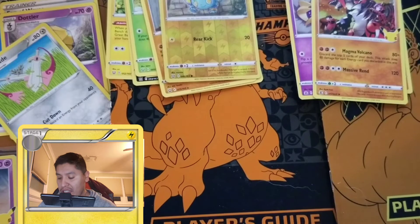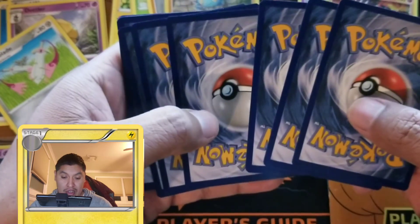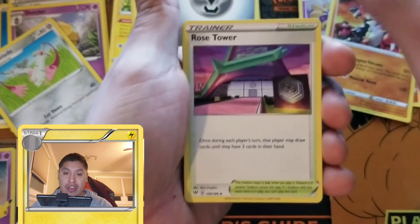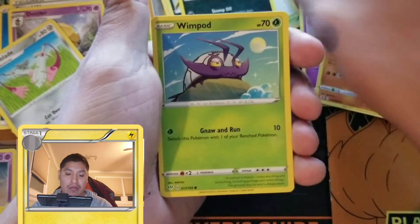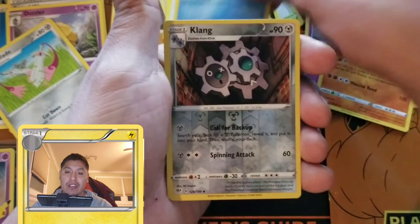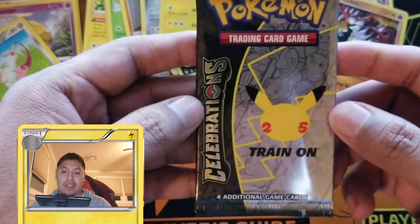Last time in the previous video we didn't get anything — I think I only got a Dedenne, so we'll see what we get. Metal energy, Rose Tower, Familiar Bell, Aradios, Grimer, Wimpod, Fletchling, Passimian, Flapple, reverse Klang, and oh — holographic Tapu Koko! Alright, last pack!